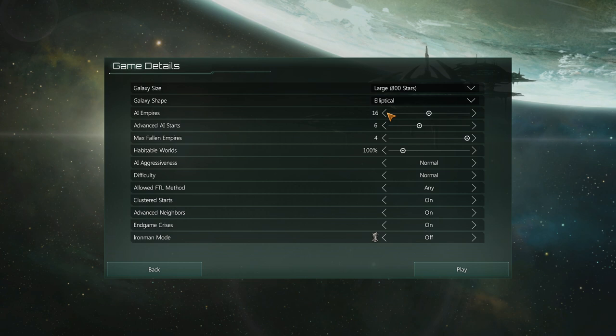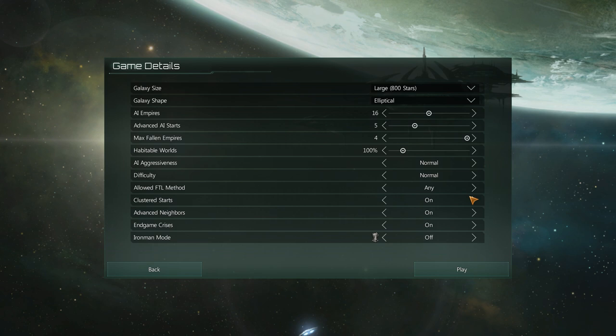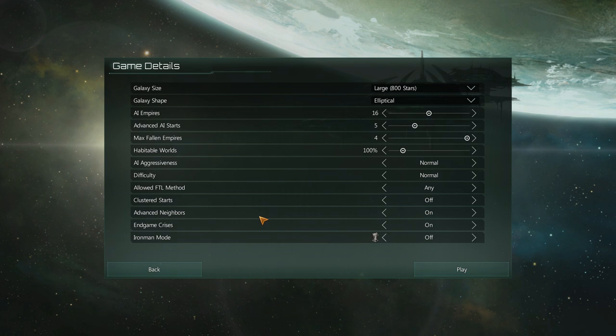Actually, when we change this — oh, it has changed the other things. Okay, just to make sure it did change the number of empires. Habitable worlds is fine. AI aggressive is fine. Difficulty, fine. FTL mode — yeah, any. Clustered — off. Everything else is fine.